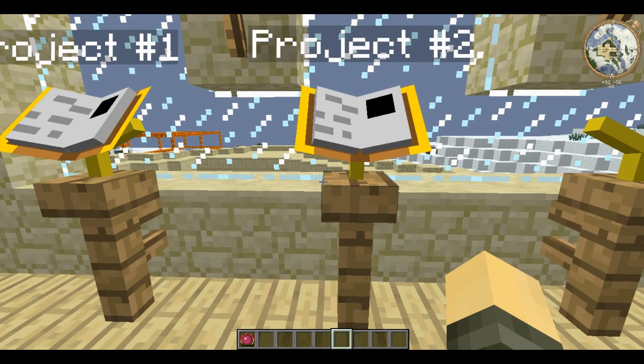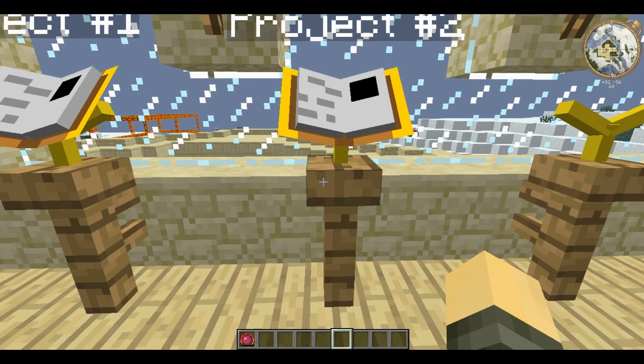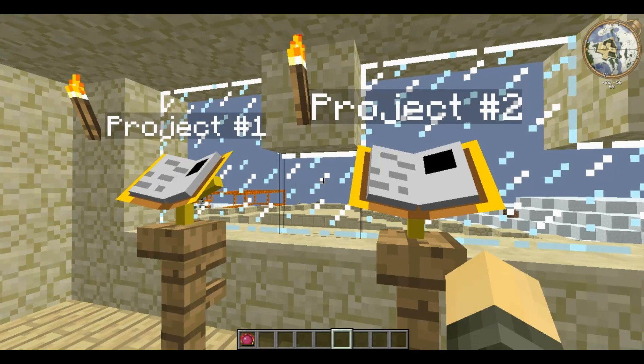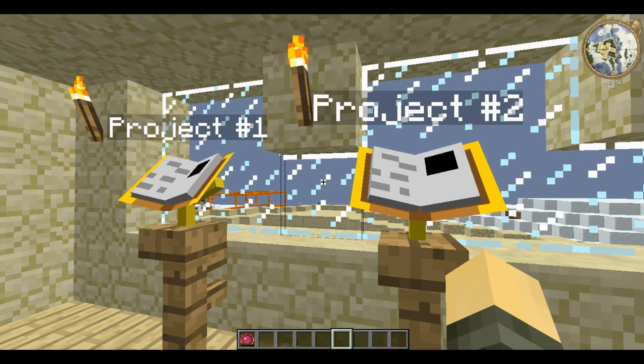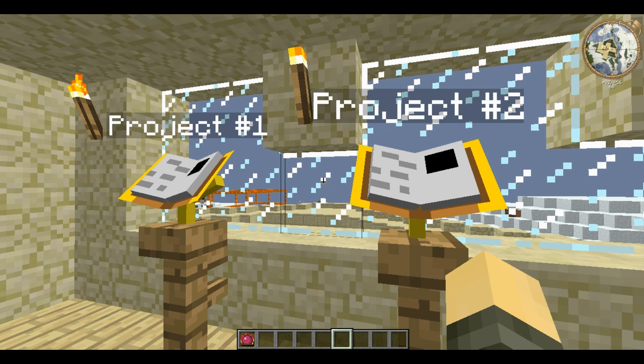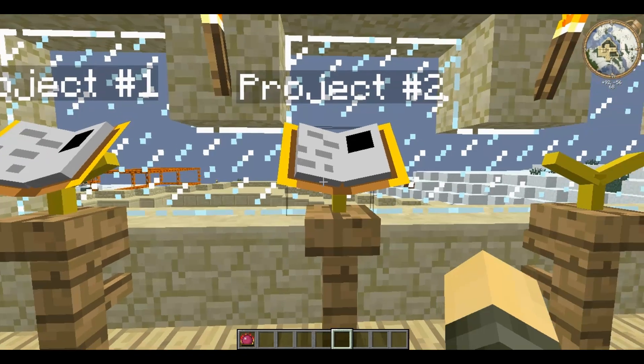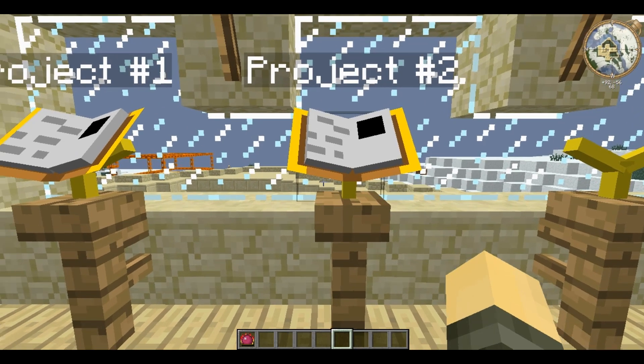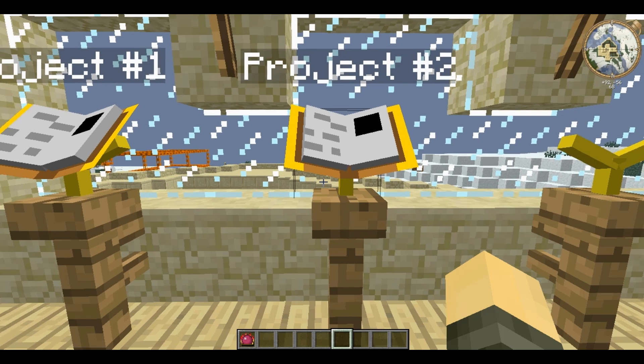In FoundCraft there are things called artifacts. To get these artifacts you need to find them either as mob drops or in dungeon chests. But dungeon chests are rare and apart from that there is no quick or easy way to get lots of artifacts. And you will need lots of artifacts. So I discovered this other way.